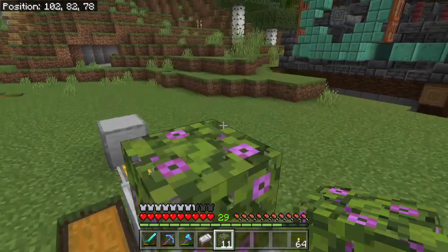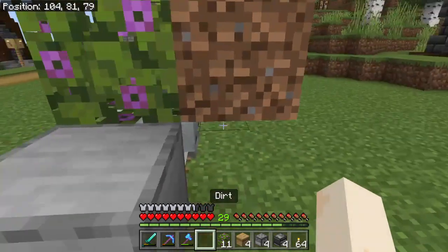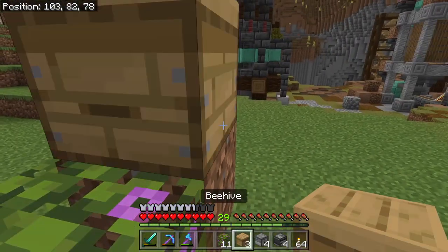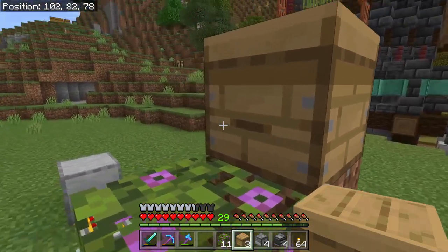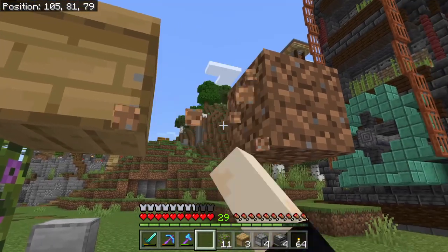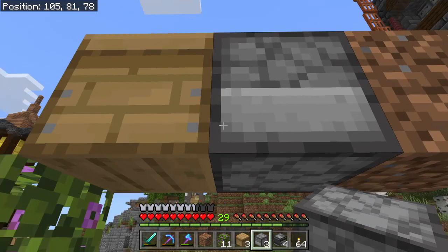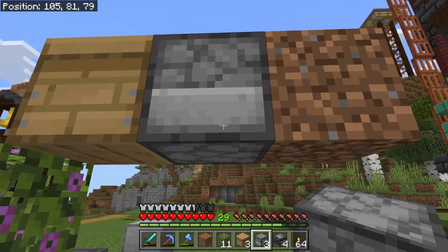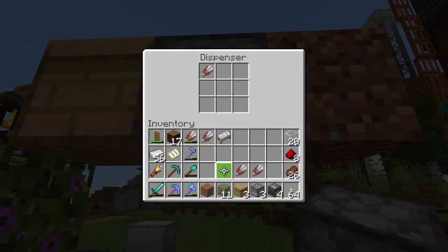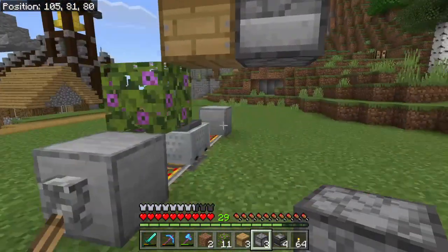On top of that, we will have flowering azalea leaves. We'll place a temporary block. With the beehive, we like to have the hole facing outward. Place two temporary blocks, remove one, and you'll get a dispenser facing into the beehive. Throw a bunch of shears into that dispenser.